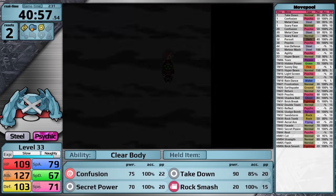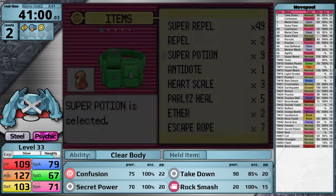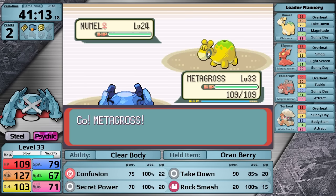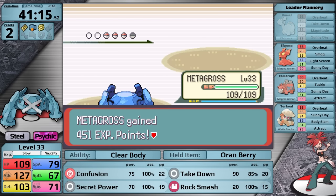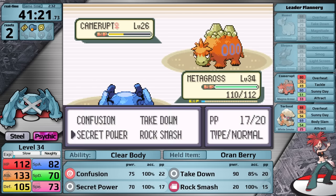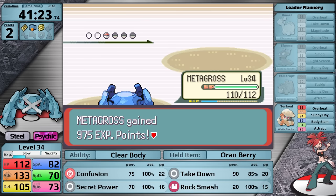It's time to head to Lavaridge Town for the fire type gym leader — this one out of all the gyms has the potential to be the most difficult for Metagross. Flannery leads with Numel, which is really bad — I one-shot it with Secret Power. Next she sends in Slugma, also really bad, so once again it's a one-hit. Then comes Camerupt, where things start to get scary because it can set up Sunny Day. But instead it just goes for Tackle, so I've made it to the Torkoal.